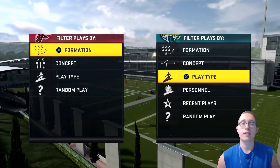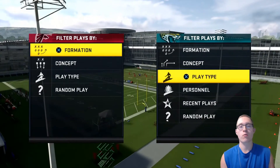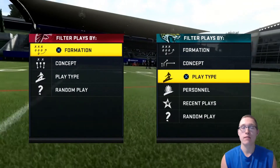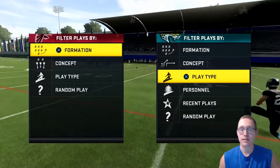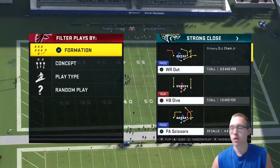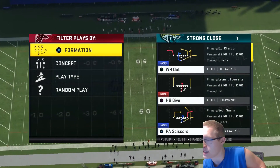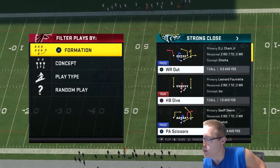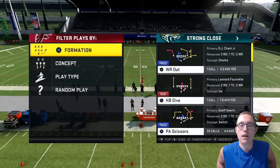Welcome back to another video. Today I'm bringing you an offensive tips video — specifically a cover three beater in Madden 20. This is going to be out of the Strong Close formation. I'm currently using the Oakland Raiders playbook, but it's also available in the San Francisco 49ers, Denver Broncos, Green Bay Packers, Oakland Raiders, Run and Gun, Tennessee Titans, and Minnesota Vikings playbooks.